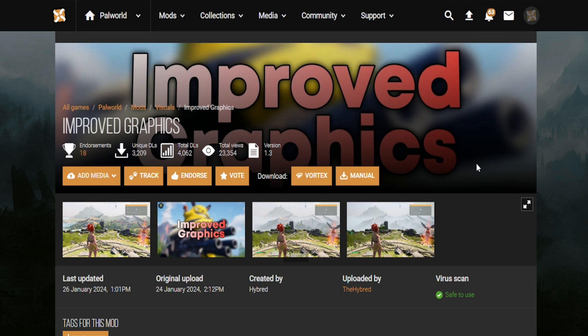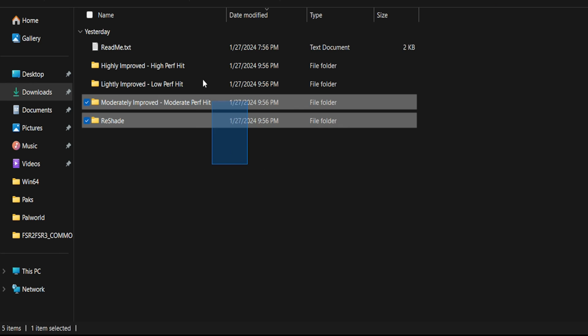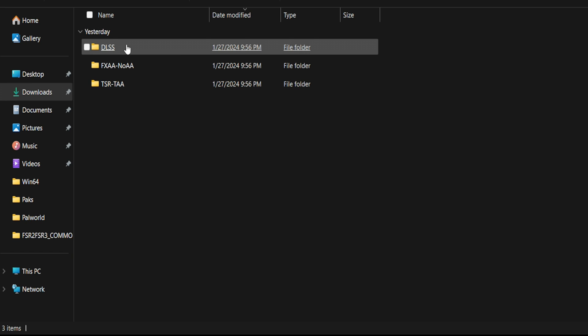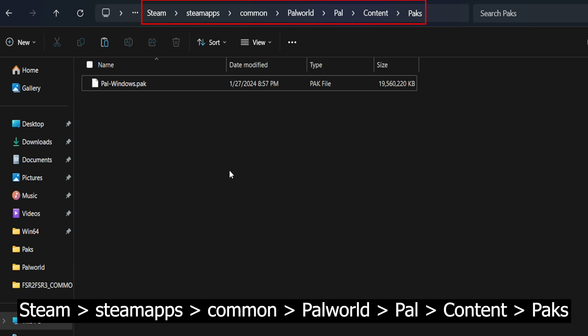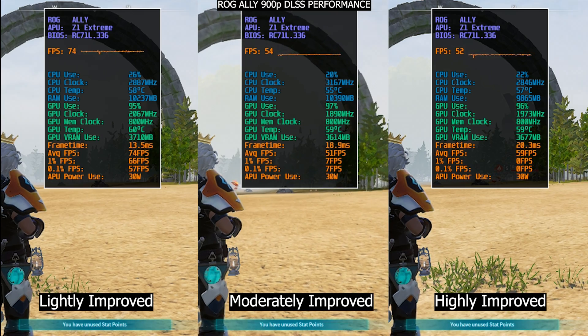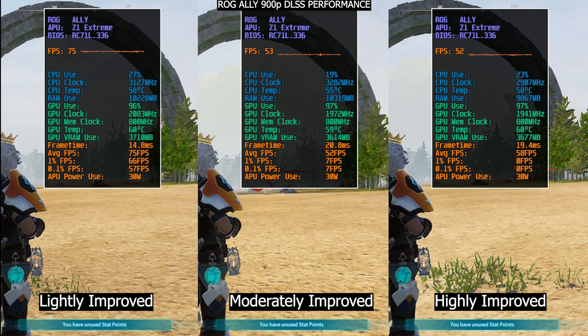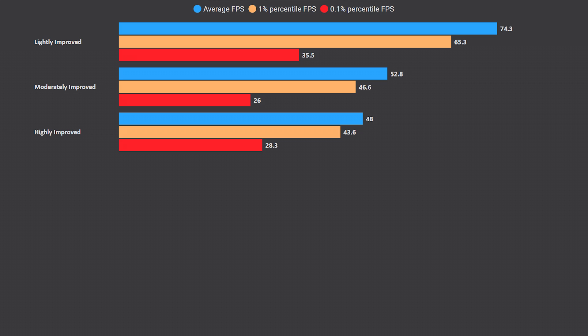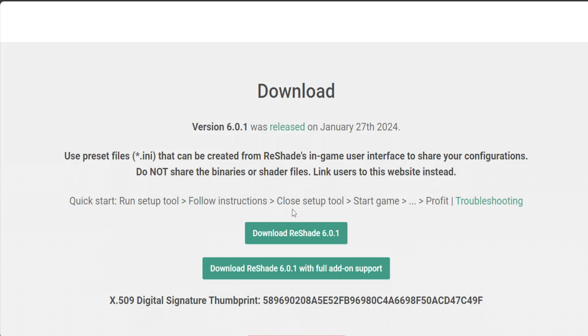The next mod is called Improved Graphics, also by Hybrid. Here you will find three presets: the Highly Improved one focused on improving image quality higher than the game's default Epic preset, the Lightly Improved one which is also higher than default Epic while being focused on performance, and there's also a ReShade preset that we'll try in a bit. To use this mod, just select the preset you want — in my case I'll use the DLSS one — and just like the previous one, copy the file and put it in the game's Packs folder. Here is the difference between the three modes.